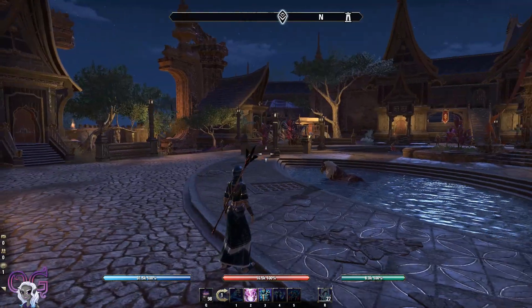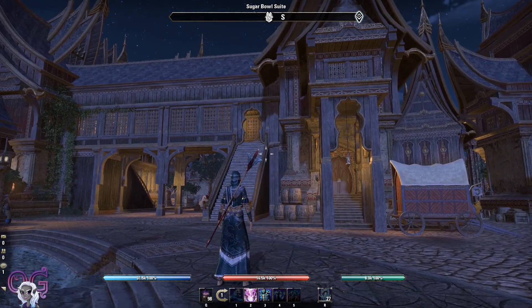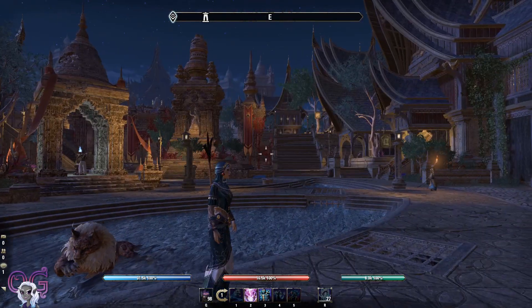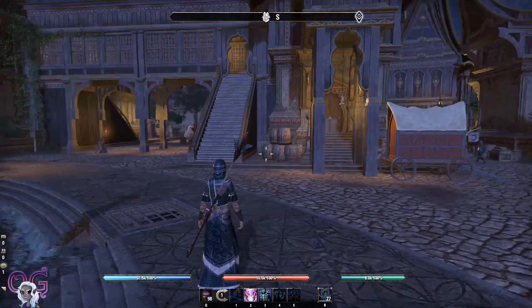This house is right here in the central plaza of Rimmen — just a nice little location to have to get to Rimmen quickly, to log out, and maybe keep a storage box or two in there.